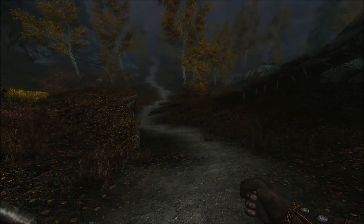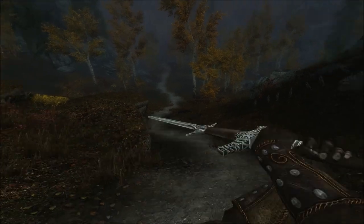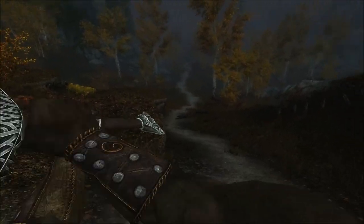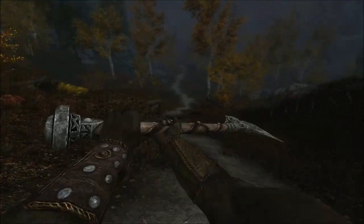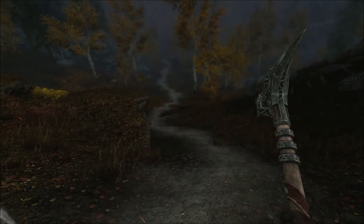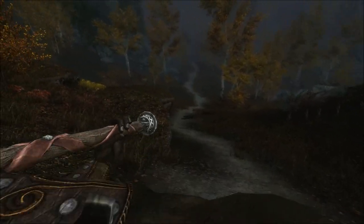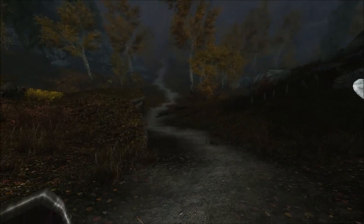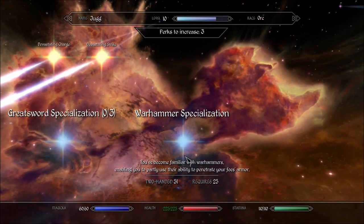As for weapon types, there's not really a whole lot of difference at the beginning of the game between any of them. Greatswords are going to swing a little faster and have more range. Warhammers will be the slowest of the three, but they're also going to hit the hardest. And then Battle Axes are going to sit somewhere in between those two.